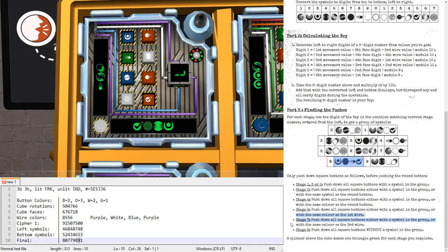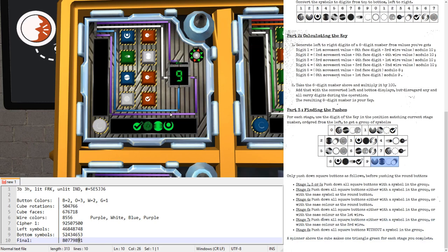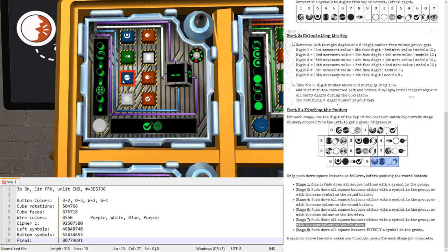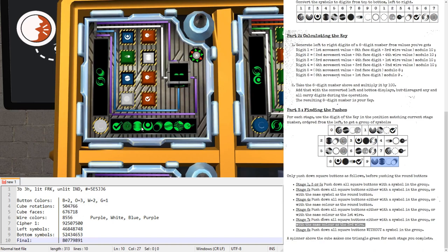In stage seven, push all square buttons in the group: Russian doll — none; Squeeze — we have one, press it; Charlie — none; Meteor — none. Additionally in stage seven, push all buttons with the same color as the third wire, which is blue. We know there are two blues — press both of those.